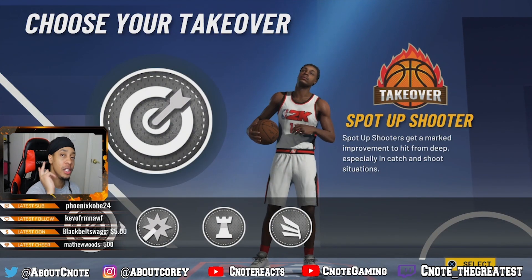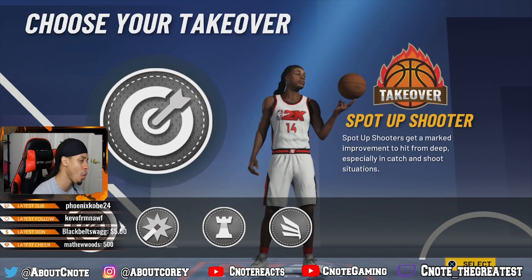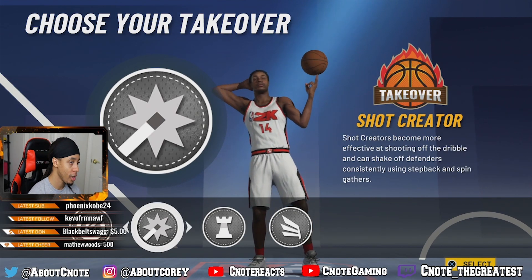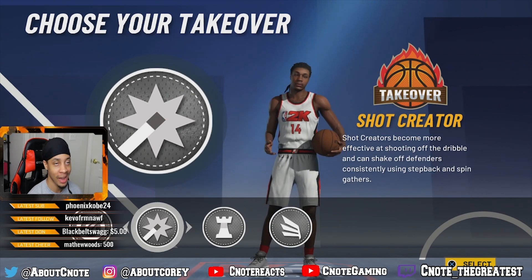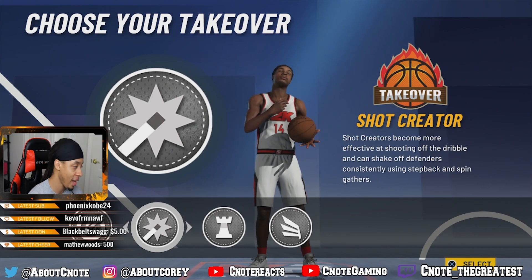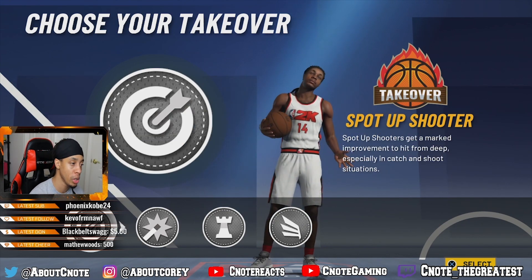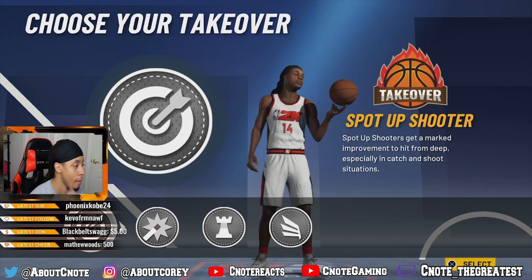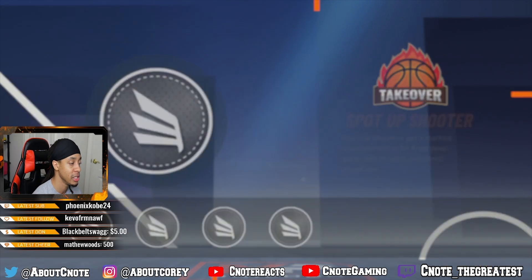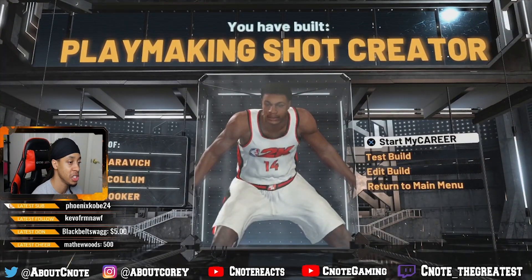The only two takeovers I'd recommend for a Tyler Hero build are the spot-up shooter or the shot creating takeover — however you choose to use this build is completely up to you. For this video we're going to use the spot-up shooter, giving us a plus 10 in both mid-range and three-point shot. We have successfully made a playmaking shot creator.